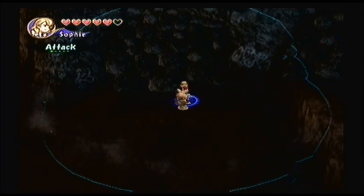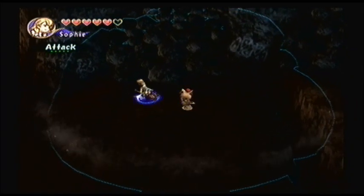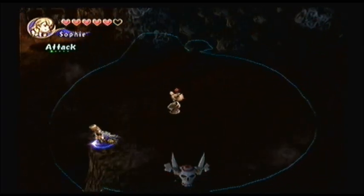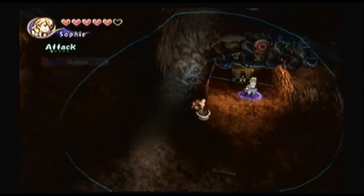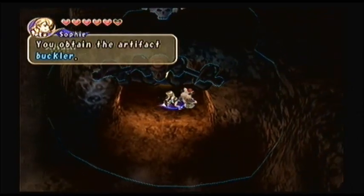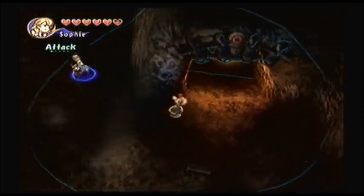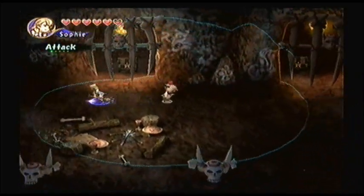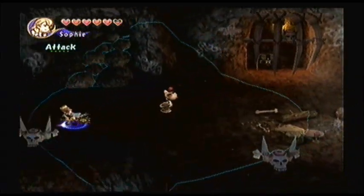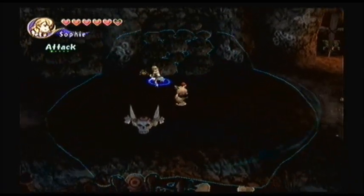This rock formation here we can get into in later years, so it's another part of the dungeon that's unavailable to us right now. If you see those rocks around here, don't be confused or think you have to do something about them — it's just one of those things where you have to come back at a later cycle for it to change. Same thing over here on this wall.